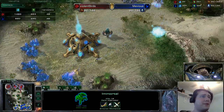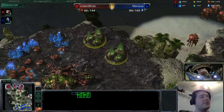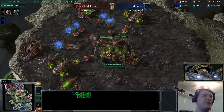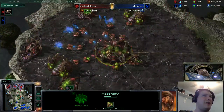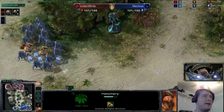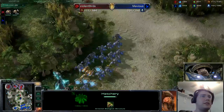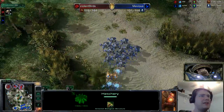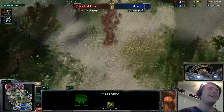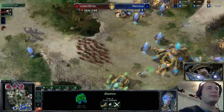Violent Birds committed far too long. Finally getting a wave of drones out — 47 versus 48 on three bases for both players. But again, no gas — Violent Birds is so far behind on tech. The robotics facility is already out for Mevious and Violent Birds doesn't even have lair tech. He's in a lot of trouble. This zergling run-by had better do a massive amount of damage, but Violent Birds is so flustered from not closing the deal on those initial rushes. He's going for a run-by — probably a smart decision.